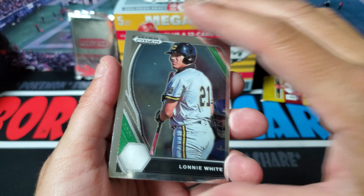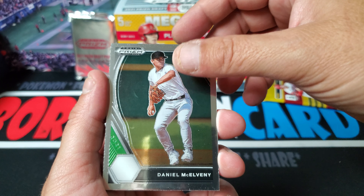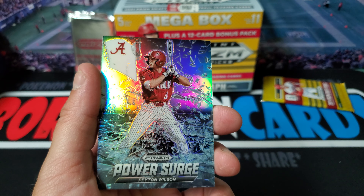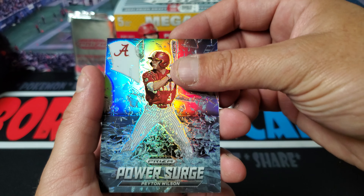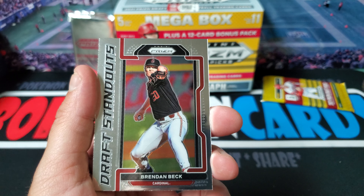Let's see if we can get lucky and hit our numbered card. We got Lonnie White, Daniel McElvain. We got Peyton Willis with the Power Surge - and that one's going to be a Prism. That card looks really awesome with the Prism. That's sweet. We got Colton Couser and Brendan Beck.